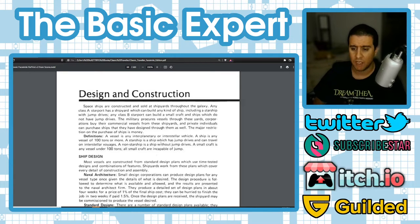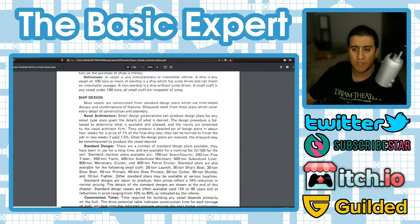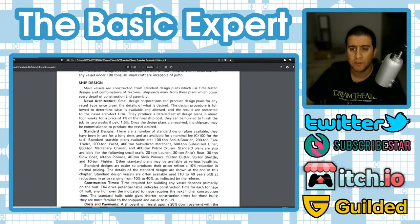The way design and construction works is: a given hull size in tons equals a certain cost per ton in credits. If your play group has money or can get financing, these rules let you build a starship — this kind of drive costs this much, this hull costs that much. The main resource is credits, and you'll need to procure financing to fund a custom ship or one of the standard designs available.